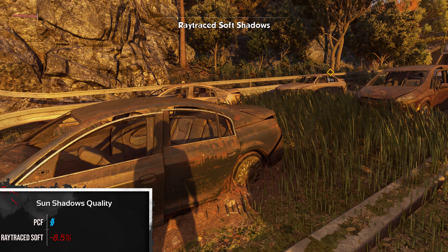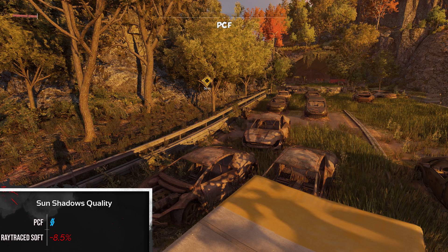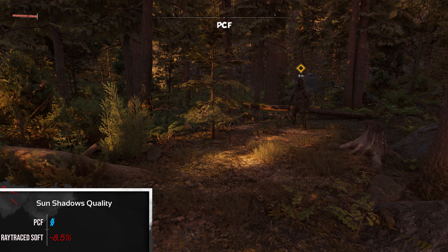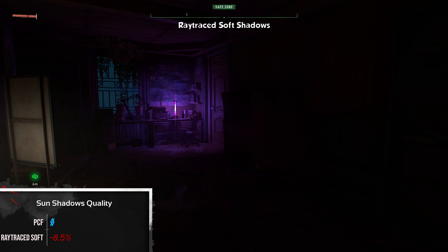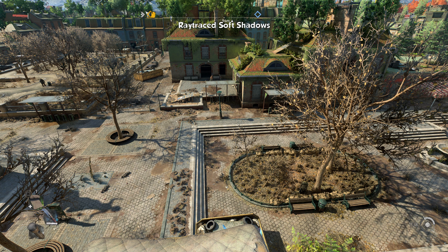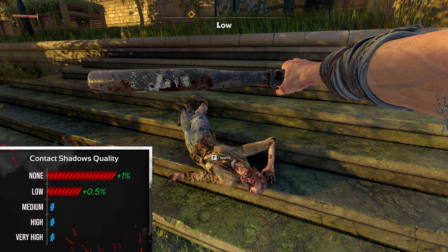Sun shadows quality is a disappointing option. You either leave it as it is or you turn on ray traced shadows, which is going to annihilate your framerate. Even though here you can see only 8.5% FPS loss, you have to remember that this number is averaged across a gameplay loop. When inside a dark building and at night you lose nothing, but during the day in shadow-heavy areas you might lose close to 20%.